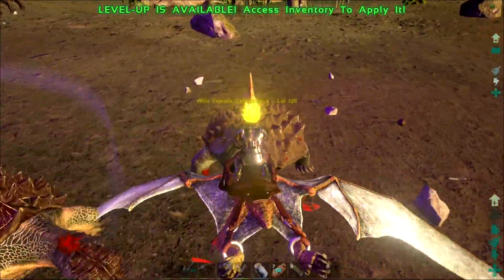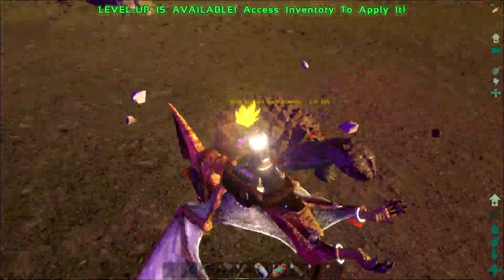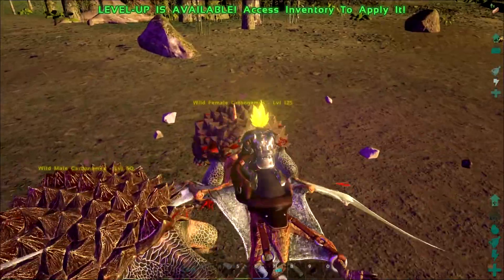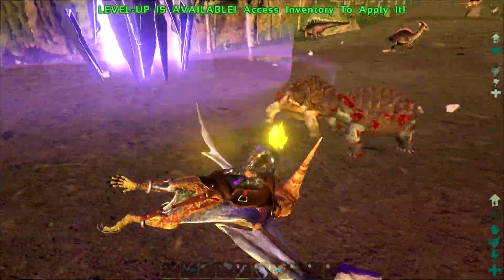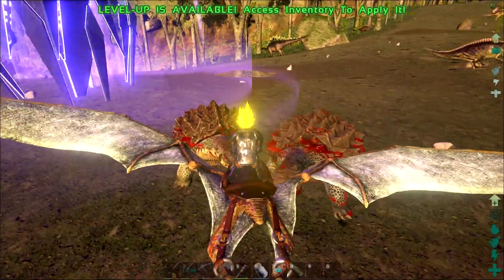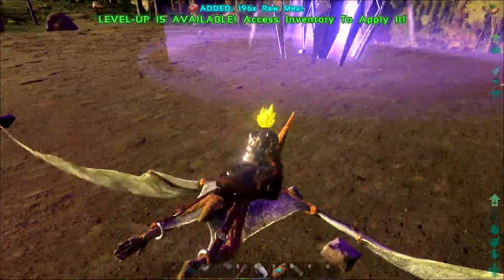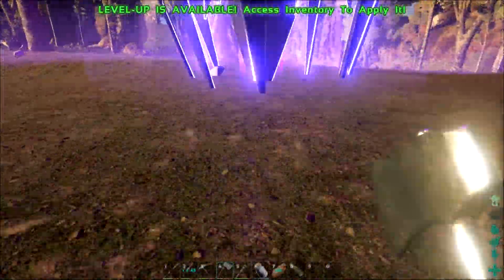So we stopped to check out some of the beaver dams. I looted one beaver dam — one beaver dam — and there were like 40 beavers come out of the woodwork. They killed the argent we had tamed and then nearly killed my pteradon. Luckily the pteradon flew away because pteradons are cowards. They definitely killed me and I had to go recover all my stuff.